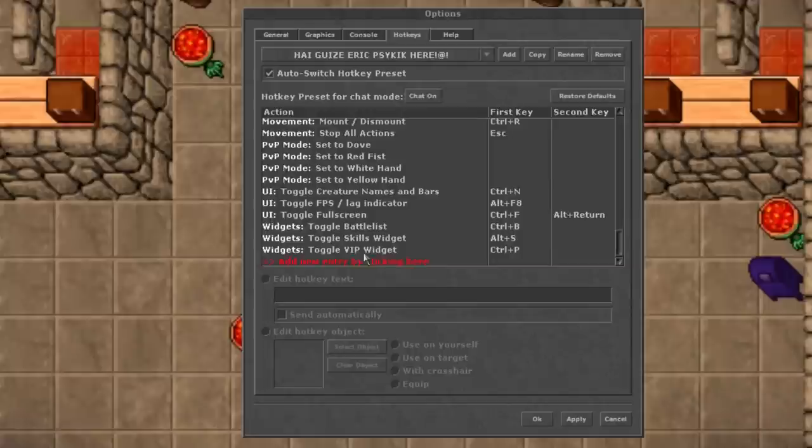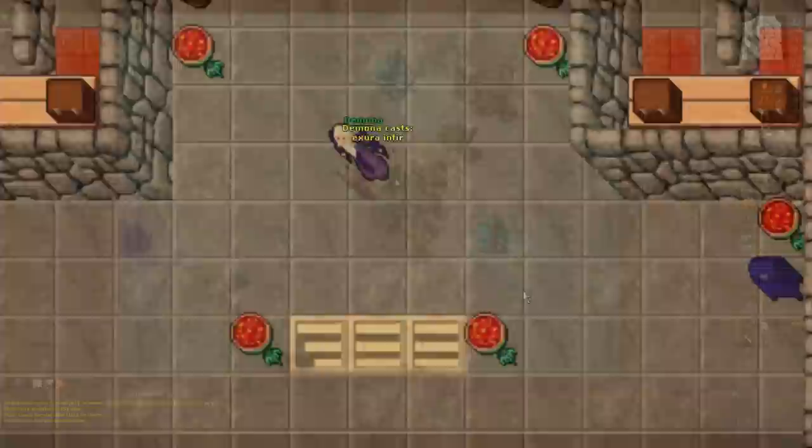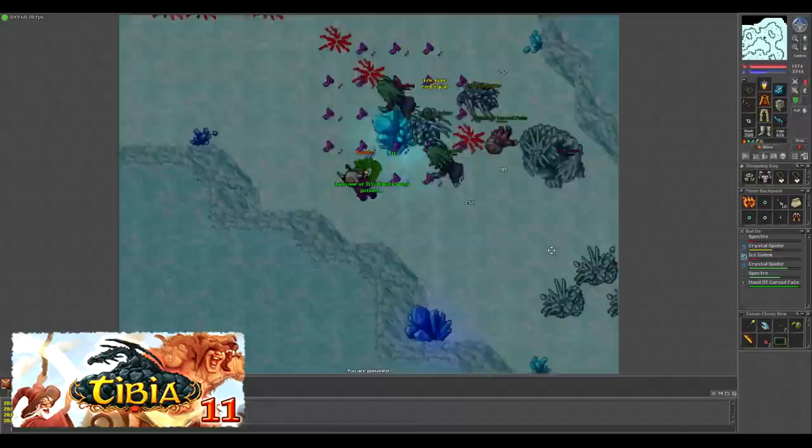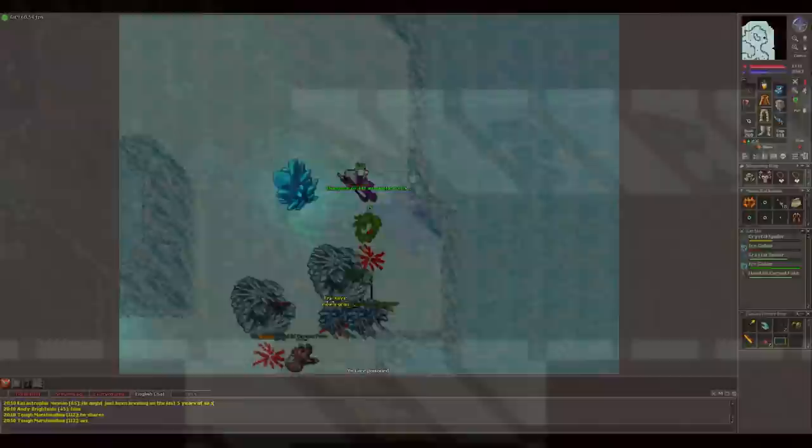The beginning of the hotkeys menu is all UI hotkeys, so scroll down until you see the red line to add a new hotkey. Click on the red line, type the words to the spell like Exura and Fur — which is for the magic patch healing spell — then click the box next to it to set the spell to a particular key. Check the send automatically box after that, and every time you hit that key your character will cast the spell. I highly recommend looking into a gaming mouse if you're serious about playing Tibia, but thanks to the Tibia 11 client you can also remap spells to other keys on your keyboard if you can't afford one.